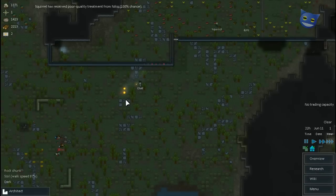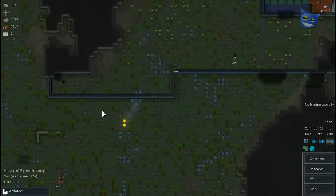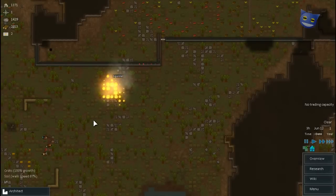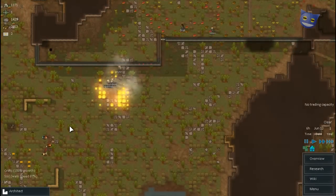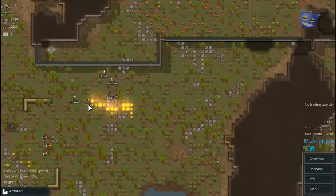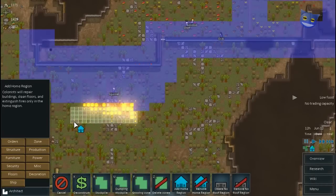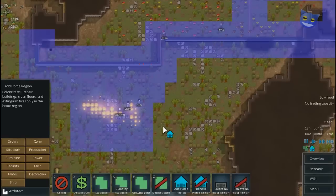Unless you get every last little burning ember... See, the setting to ignore fire that's not in the home region means it can quickly, as you can see here, go out of control. I really need to get it under control. Ideally, if it just rains, then that would be better, to be honest. Let's just see if that makes a difference.